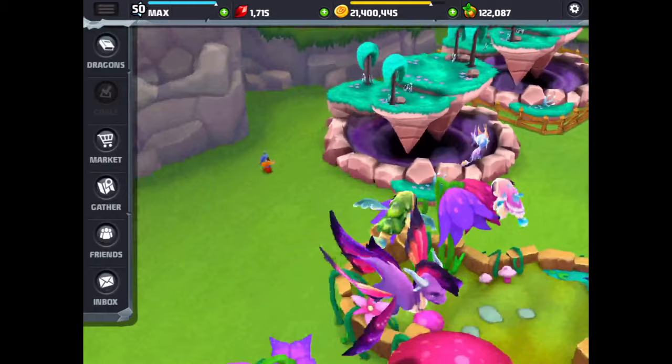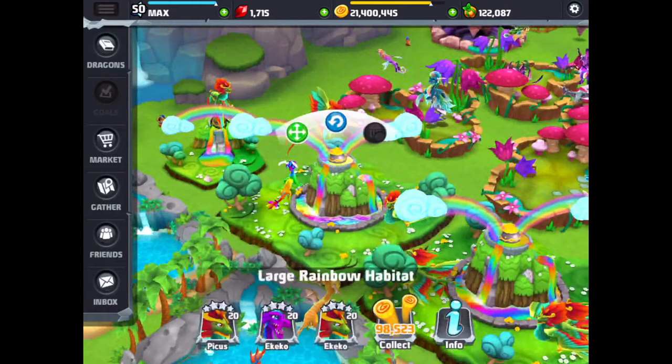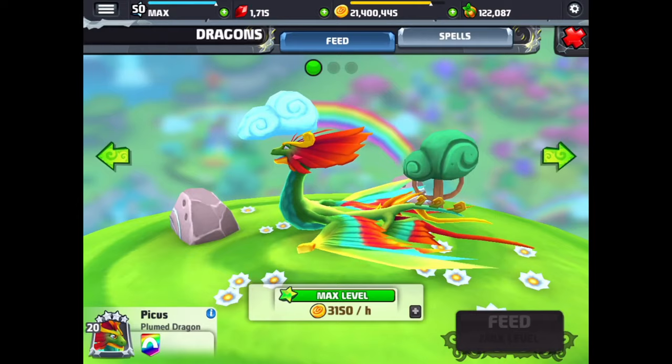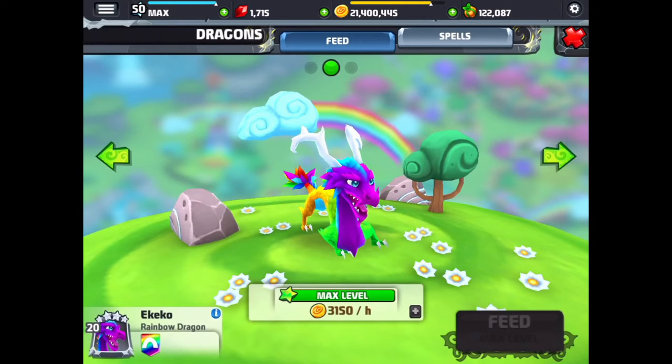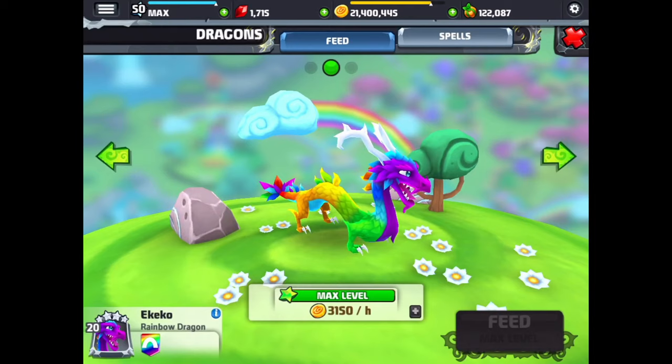Now we're going to get into some of the epic dragons. We're heading over to the rainbow habitat to check out the plumed dragon — this is a great looking dragon, I almost like this a little bit more than the rainbow dragon. And here is the rainbow dragon — this took us a while to get into the park, I don't know how many times we tried breeding for this dragon, but it's great to finally have the rainbow dragon in the park.